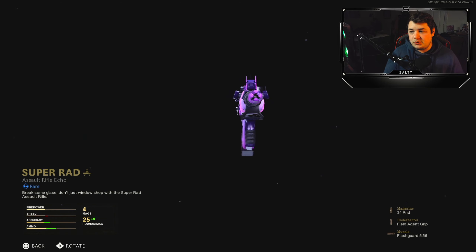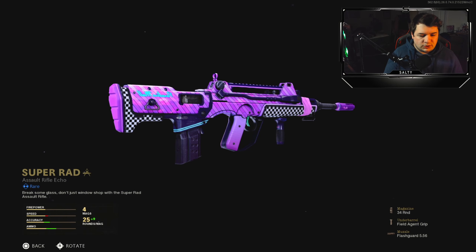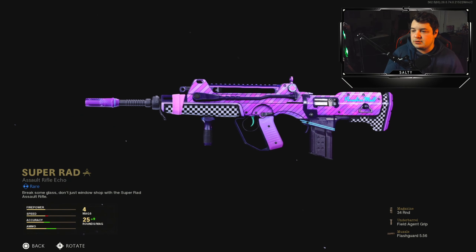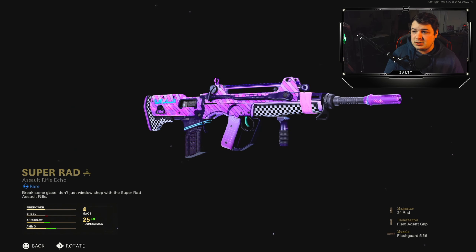So as you can see here, this is what the blueprint looks like. It kind of reminds me a bit of the Party Rock Camo from BO2 and BO4. It's not exactly the same, but it kind of puts off those vibes. Overall, it's a pretty good looking blueprint, especially for the FFAR — probably the best looking one.